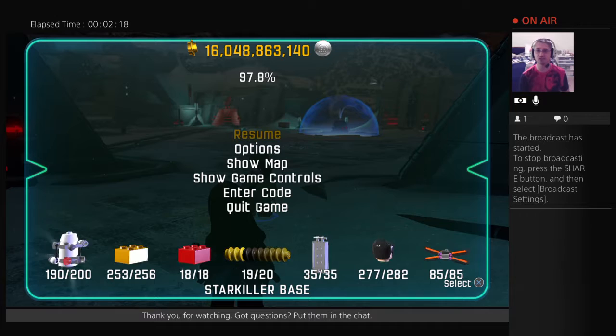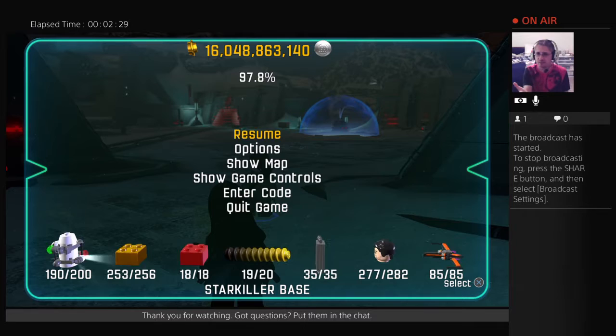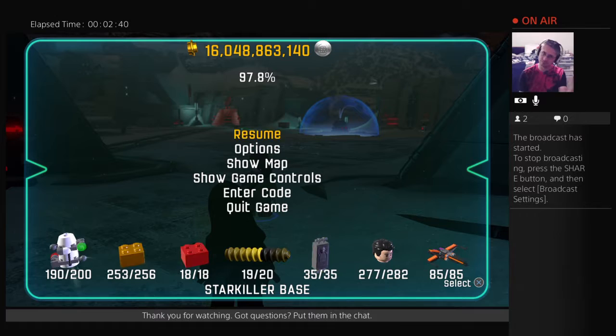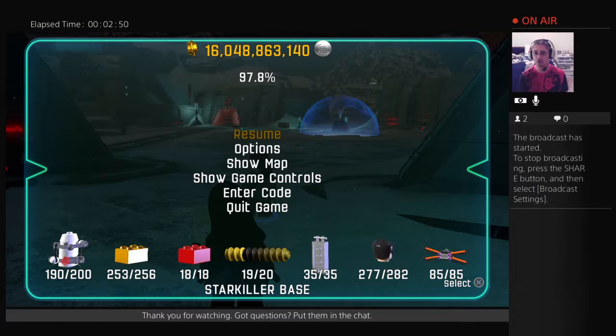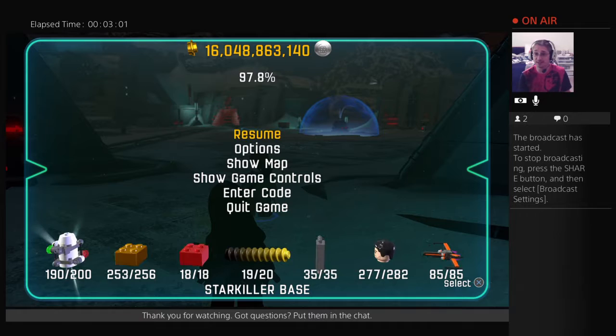That was officially released this Wednesday, so yesterday as of the time we're doing this. When they add a new level — and they've had the trophies loaded in for weeks now but just not any of the in-game stats — all the stats change. So now we're at 190 minikits where I had 100% before the new DLC was added. We're at 190 minikits; the other 10 will come from the new level. We have 253 out of 256 gold bricks; the other three gold bricks will come from finishing the level, getting True Jedi on the level, and getting all the minikits. Red bricks: 18 out of 18. The DLC levels are not giving us any new special things we can turn on with the red bricks.